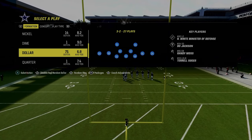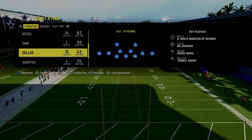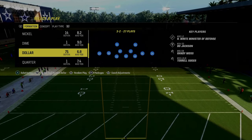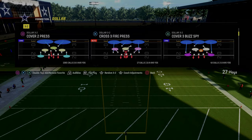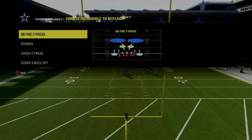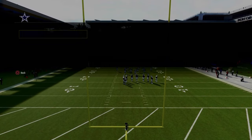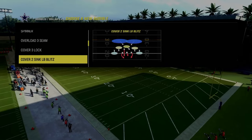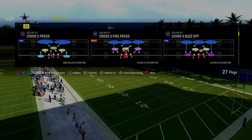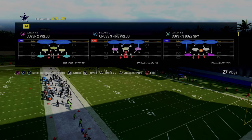Obviously, if you're playing in the comp circuit or playing somebody that really knows what they're doing, they're probably going to audible into this from Gun Bunch Offset, which makes it a little bit different. But conceptually, we're still going to be basically the same. The defensive audibles we're going over are DB Fire 2 Press, Spinner, Cover 2 Press, and free safety zone blitz. I'm basing out of Cover 3 Buzz Spy.